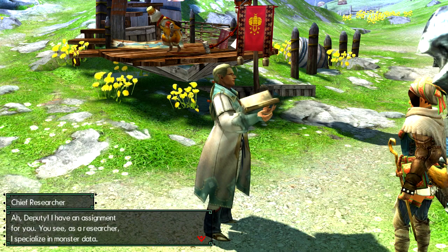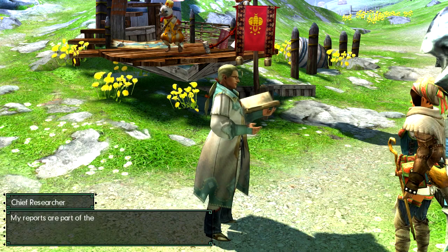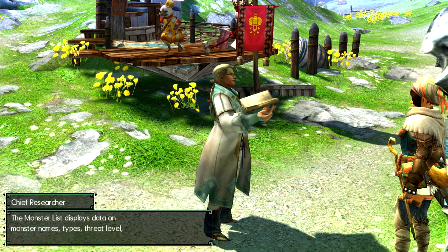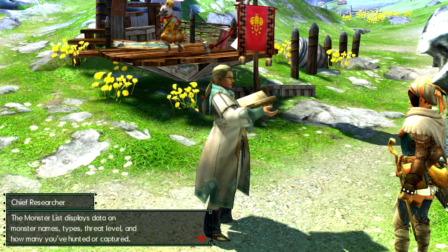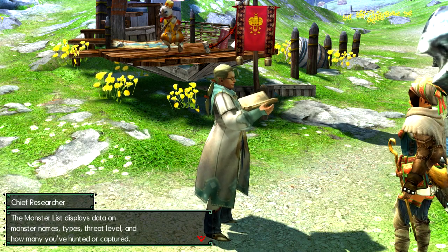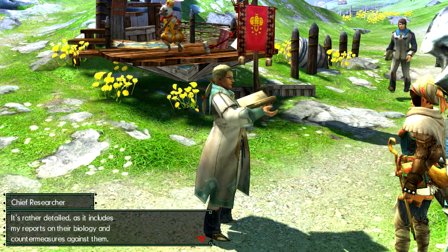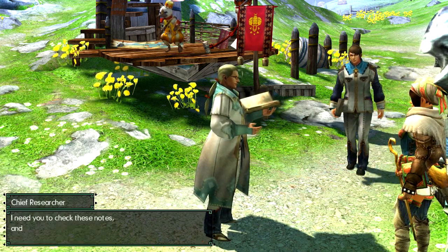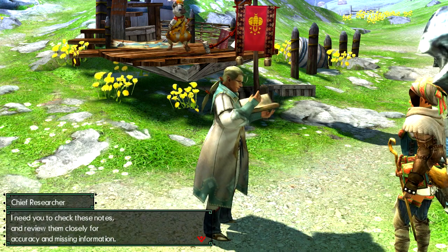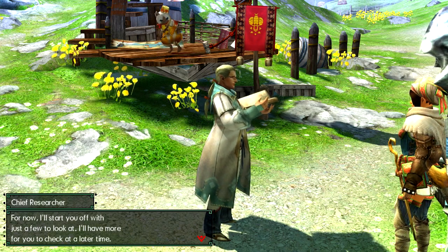Deputy, I have an assignment for you. You need to go to jail right now. You see, as a researcher, I specialize in monster data. My reports are a part of the monster list, which you can find in your hunter's notes in the start menu. The monster list displays data on the monster name, types, and threat level, and how many times you've hunted or captured. It's rather detailed, and it includes my reports on their biology and countermeasures against them. I need to check these notes and review them closely for accuracy and missing information. For now, I'll just start with a few to look at. I'll have more for you when you check at a later time.